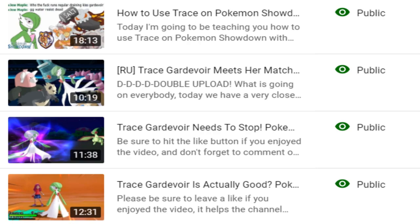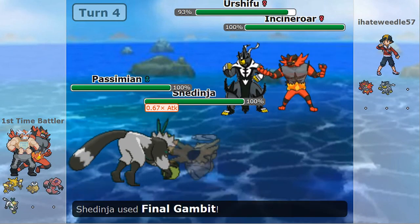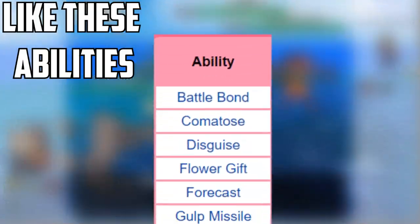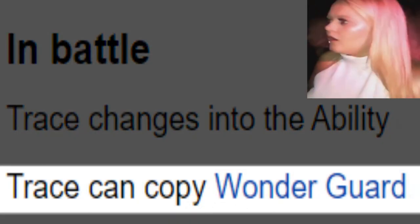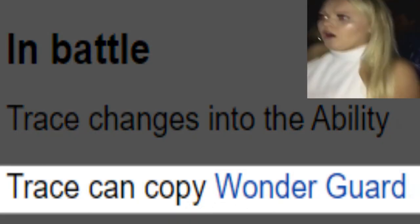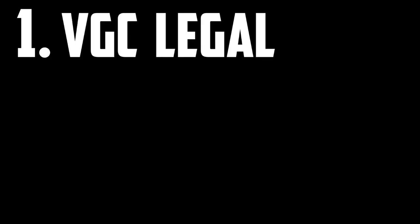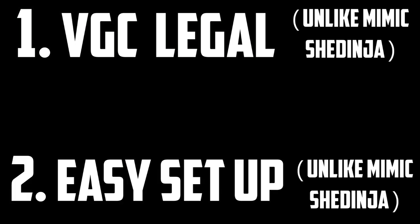I figured that because Skill Swap doesn't work on Wonder Guard, Roleplay doesn't work on Wonder Guard, Receiver doesn't work on Wonder Guard, Wandering Spirit doesn't work on Wonder Guard — I just assumed that Trace wouldn't work on Wonder Guard. But apparently it's always worked on Wonder Guard ever since abilities came out in Gen 3. With this information, I found a strategy that is VGC legal.